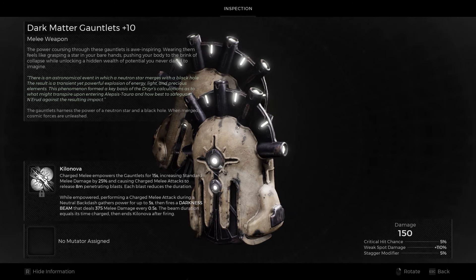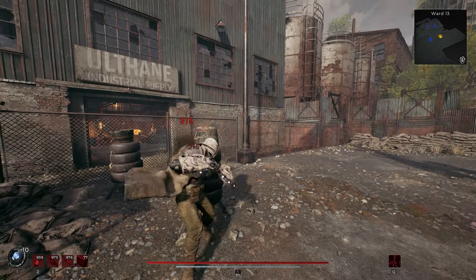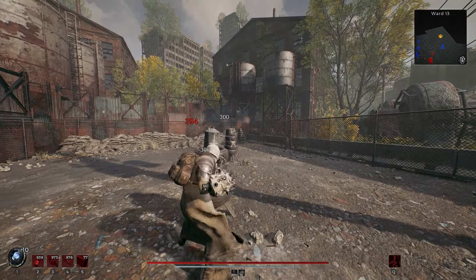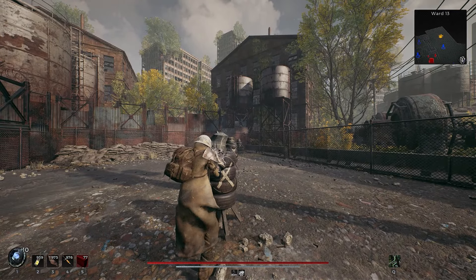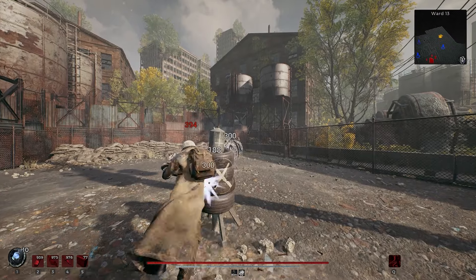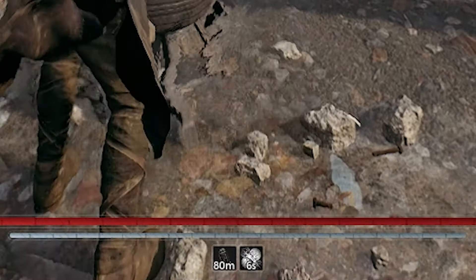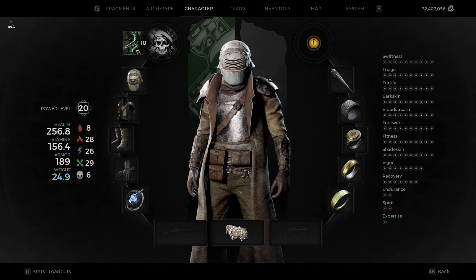Coming up, we have the unarmed weapon that completely wipes the floor with the knuckle dusters — the Dark Matter Gauntlets. They feature the same 1-2 combo, neutral attack, and neutral charge attack as the base unarmed moveset. It's the basic charged attack where things get interesting — doing so will empower the gauntlets for 15 seconds, increasing standard swing damage by 25% and causing each charge attack to perform a unique forward jab. This move shoots out an 8-meter penetrating beam of damage that scales with AoE size increases and provides pretty good add clear potential.